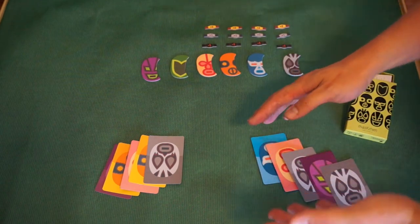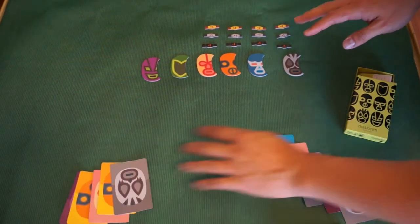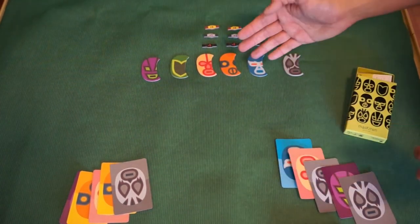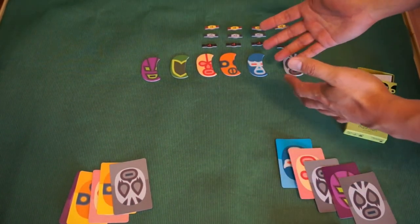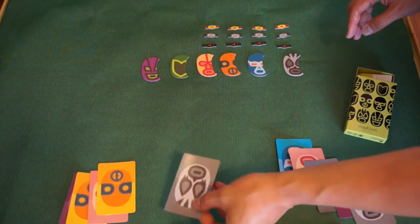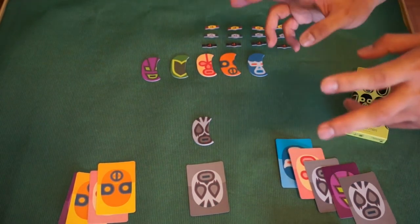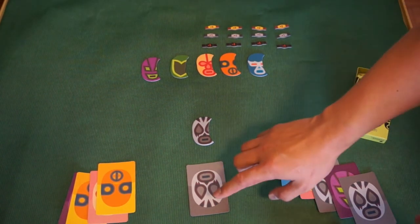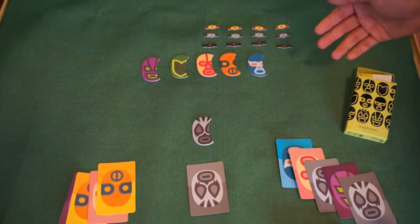During your turn you either play a card or pass. If you want to play a card there are several rules. First, if you want to debut a wrestler — imagine there's a ring in the middle here — at the start of every season the ring is always empty. If you want to bring a wrestler in, you can only play one card of that wrestler. So for example, Player A wants to bring the gray wrestler in, so he plays one gray card — then the gray wrestler appears in the ring, considered debuted.